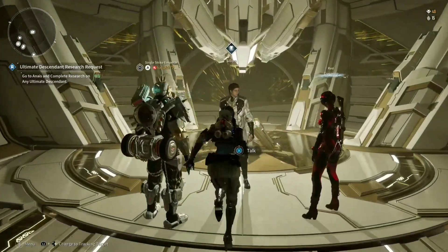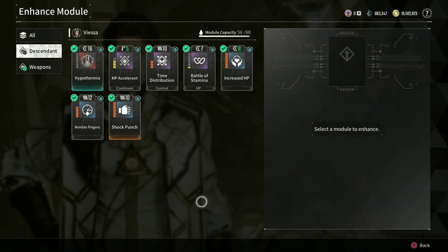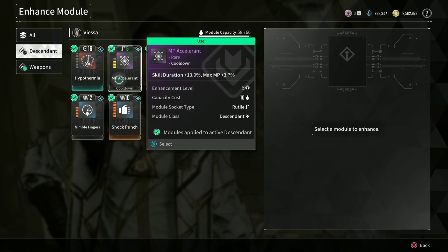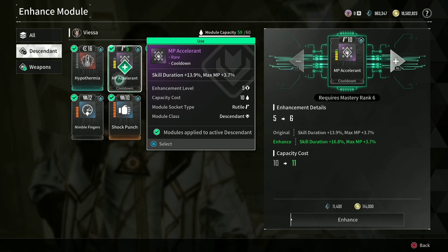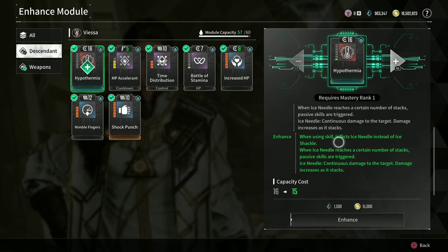Let me get another descendant and show you. You go here to enhance — I'm going to do Hypothermic. Right now it costs a whopping 16, that's too much. I want to free up some more space to put other stuff on.